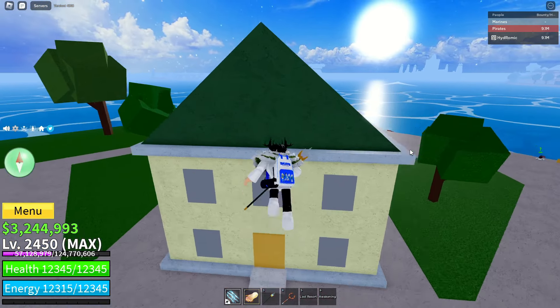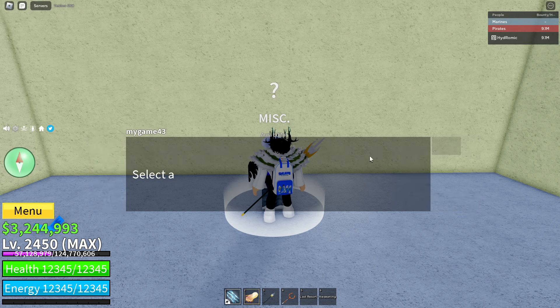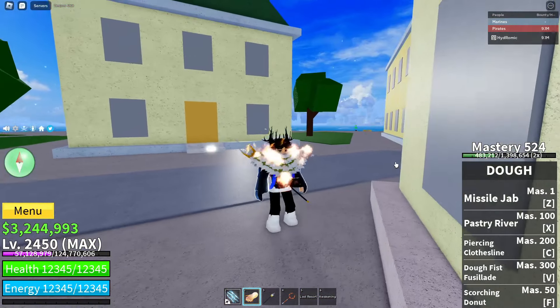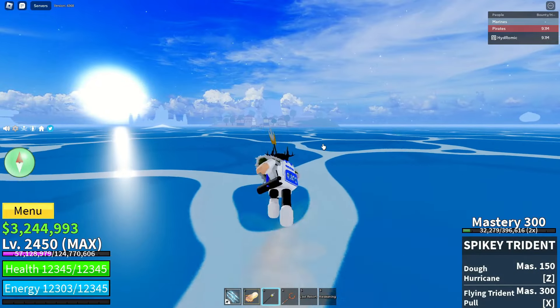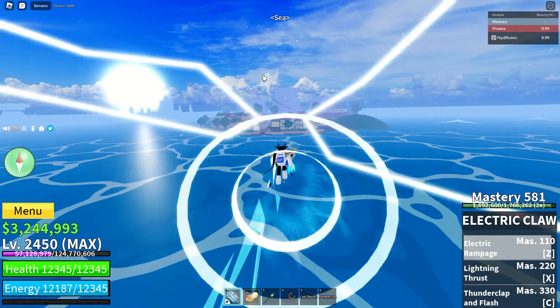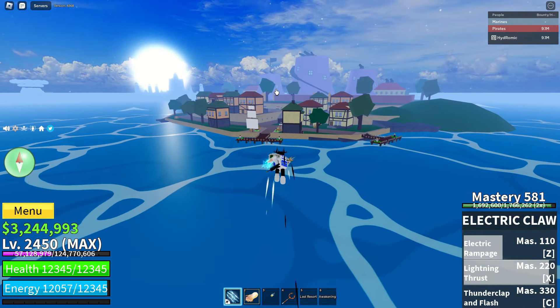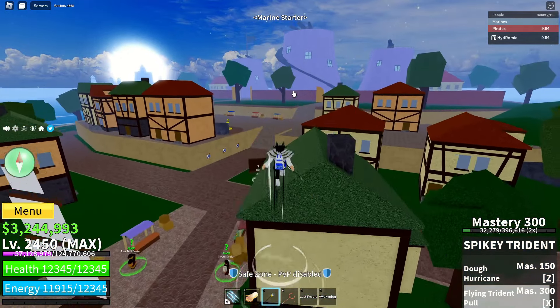For the first method, you want to go to this house and make sure your Haki visibility is set to stage five so you can check your progress as you get more Haki. Then you want to go to the marine starter island. The two ways you get XP from Haki are: if you hit an enemy with a Haki-infused weapon, or if you get hit by an enemy while holding a Haki-infused weapon.